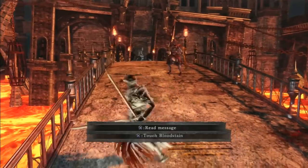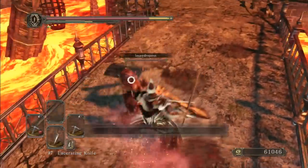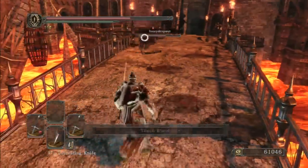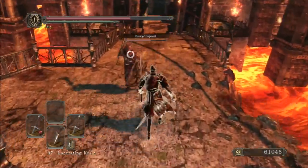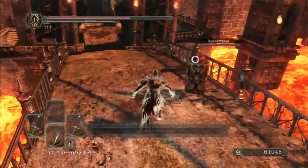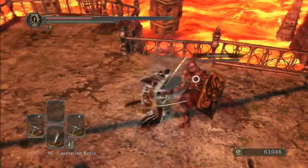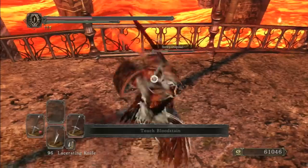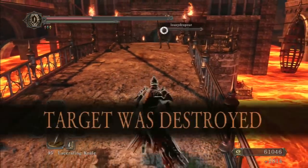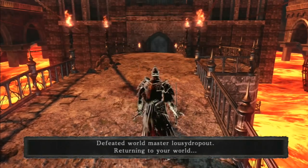Vengarl with the Black Knight Ultra Greatsword. I was hoping I'd get that poke in there — I clipped him in the booty at the back end of his roll. Those knives are so important. It's always hilarious when you get the bleed on a knife. I can't believe I killed him with a knife — without even triggering the bleed.